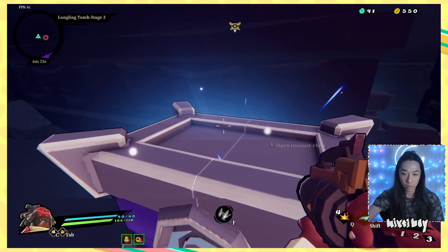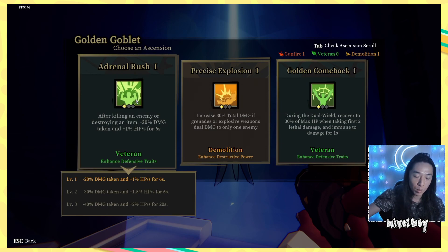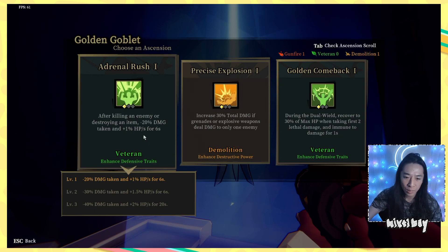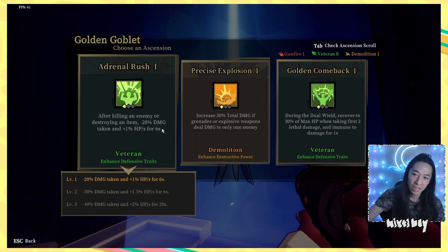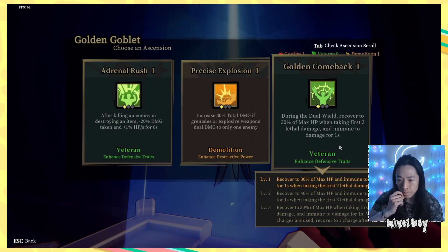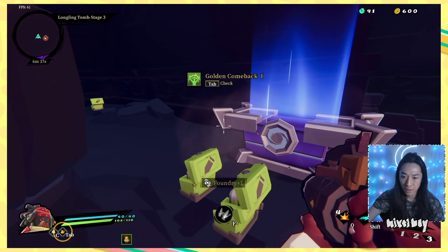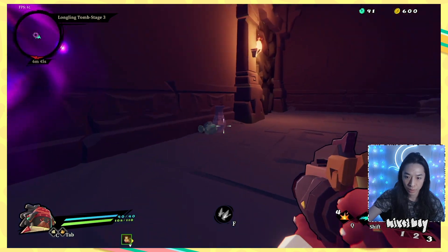Let's break some of these canisters open. Get a point over here. How come they don't give me level 2 of things? After killing an enemy or destroying an item, negative 20 damage taken and plus 1 HP per second for 6 seconds. I'm not dying a lot, so I'm not sure if I need that. During dual wield, recover... I guess I'll take Adrenaline Rush. Actually, this is better for bosses; this is better for in-between. I'm not really doing explosions, so I don't really like that.